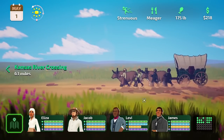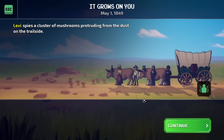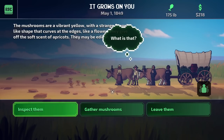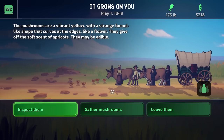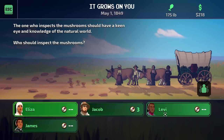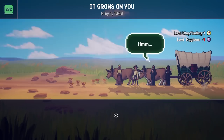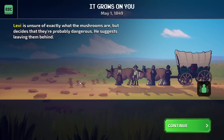As we're waiting, we can look around and see if there's any animals, so we can click on squirrels or whatnot. In this case, some possibly dangerous mushrooms. Levi spies a cluster of mushrooms protruding from the dust on the trail side. The mushrooms are a vibrant yellow with a strange funnel-like shape that curves at the edges like a flower, giving off a scent of apricots. They might be edible — I think they're called chanterelles. Let's go ahead and inspect. Levi is unsure of exactly what the mushrooms are but decides they're probably dangerous. He suggests leaving them.